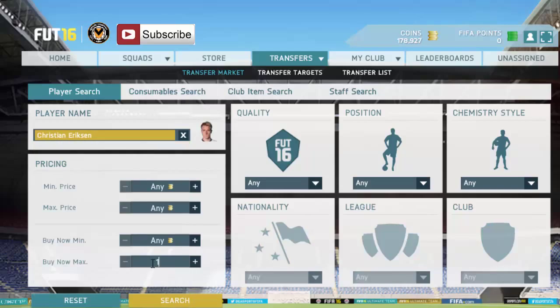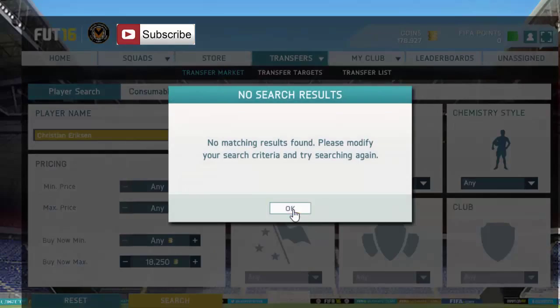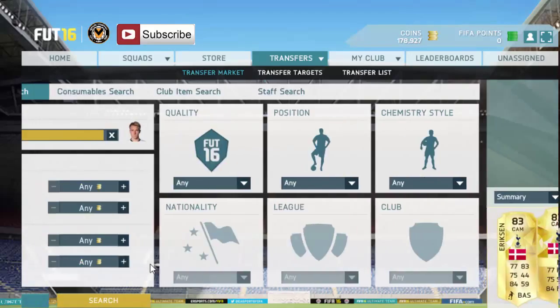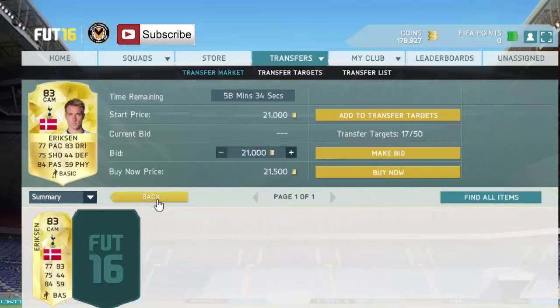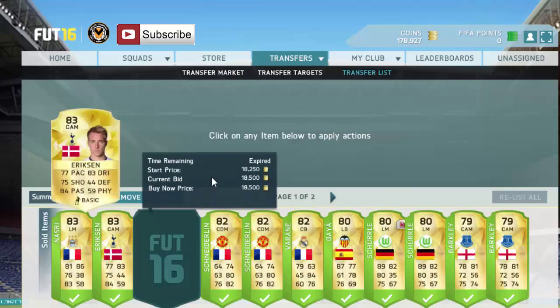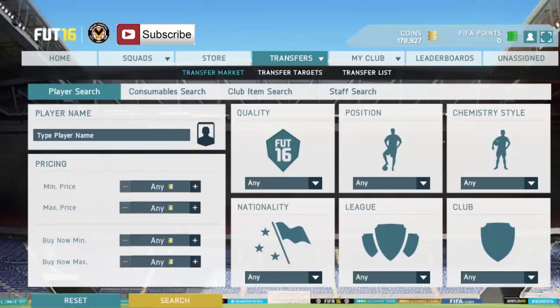Next we're going to have Christian Eriksen - he goes to about 18,750. I think Eriksen has been repriced with the market now. You can see here, that's way too expensive. He was listed for 18.5k less than an hour ago, which was even the cheapest - so that's ridiculous. I'm going to miss Christian Eriksen now.